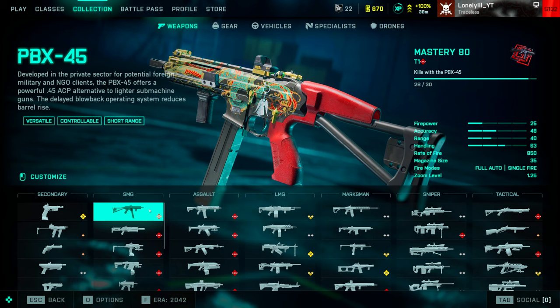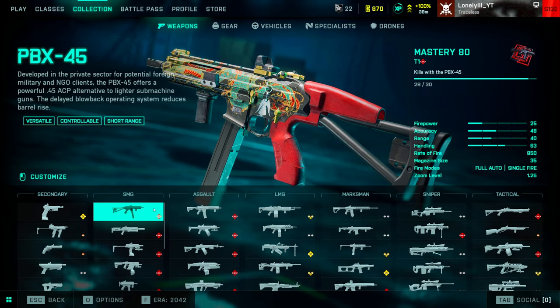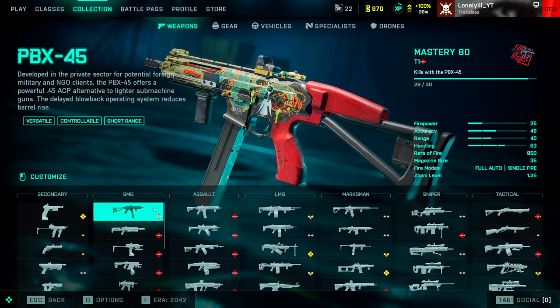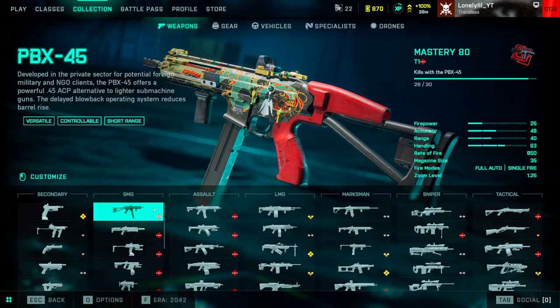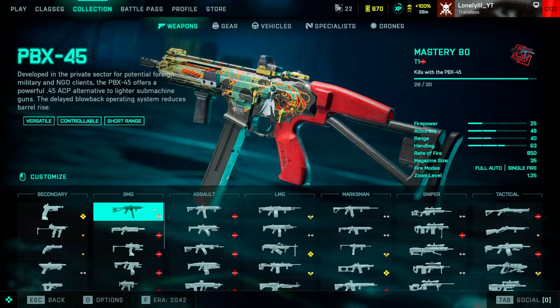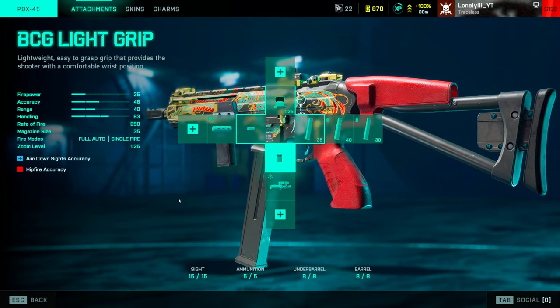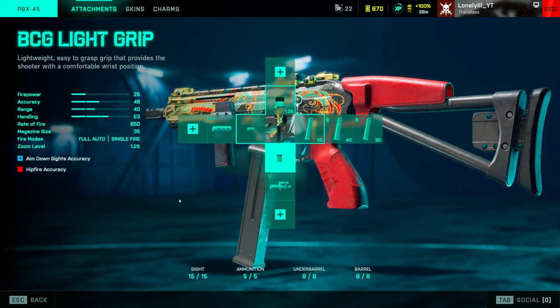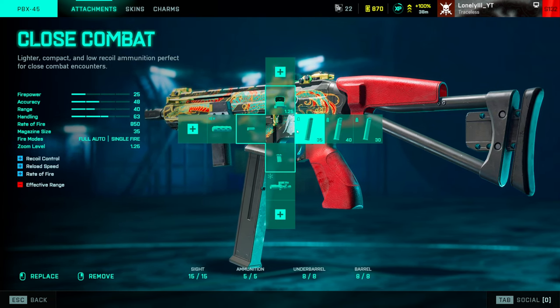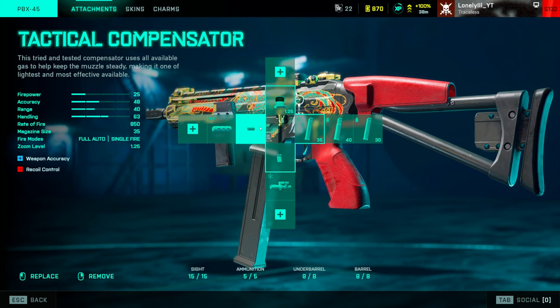For SMGs, even though a lot of SMGs got a move and speed buff while ADS-ing and we got a new SMG, the two best SMGs are still the PBX and PP29. The PBX is the gun I'd recommend if you're really good at positioning and ammo management — with only 36 rounds in the magazine, you can't just run around and kill six enemies in a row. You need very good aim and positioning, but if you're confident it's insanely strong. Attachments: Fusion Holo, close combat for the fastest TTK.